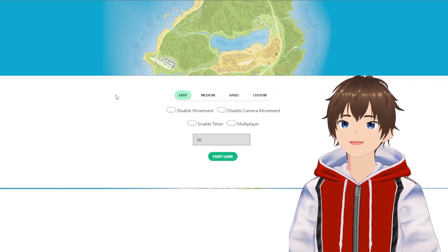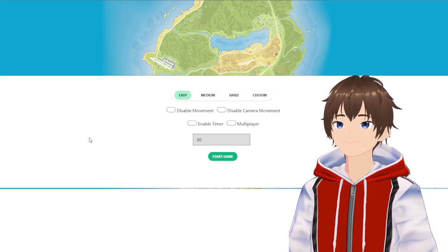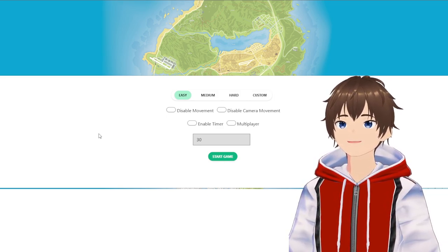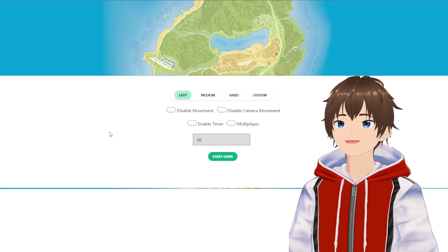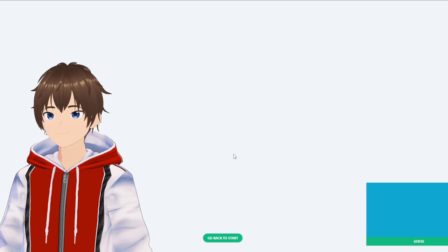We have different difficulties — we're going to stick on easy for right now and then change it if it's too easy. We have easy, medium, and hard. Settings include restricted movement, disabled camera movement, enabled timer, and multiplayer. I'll leave a link down below so you can play. Let's jump straight into it.